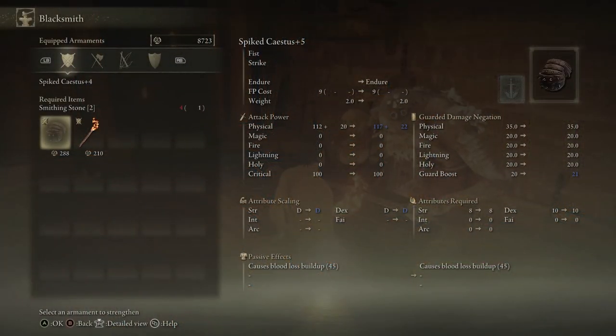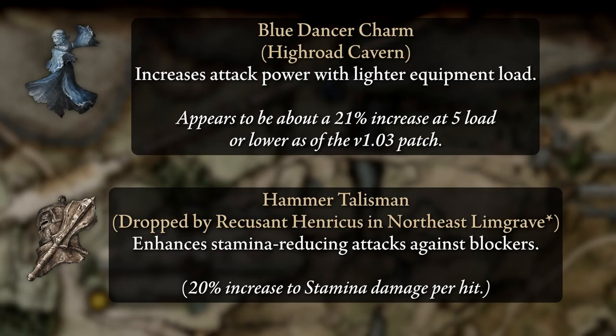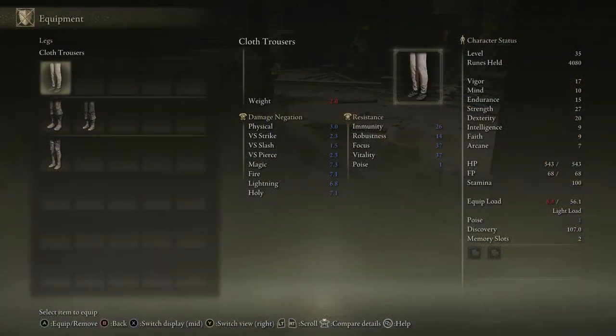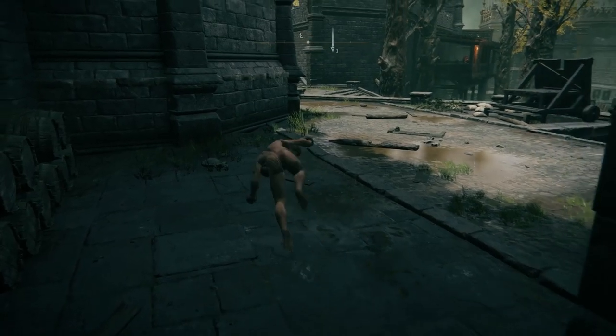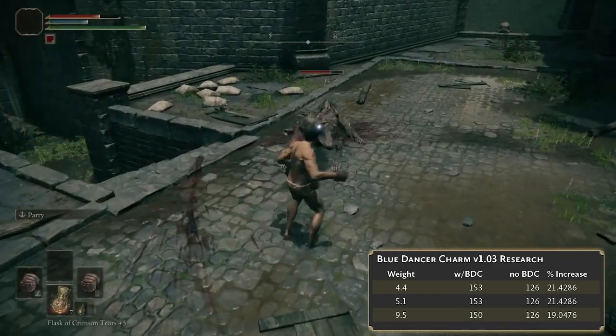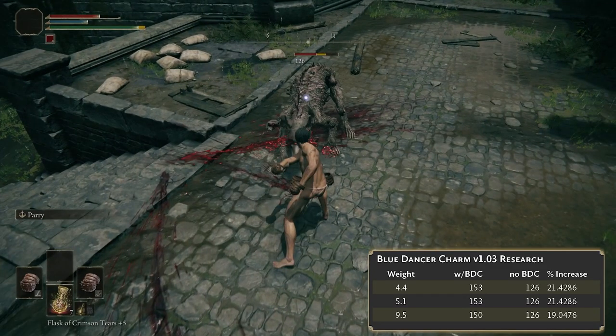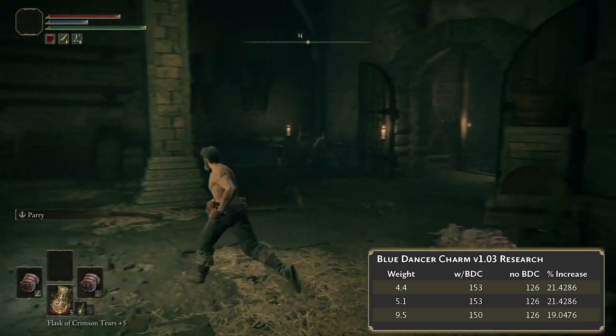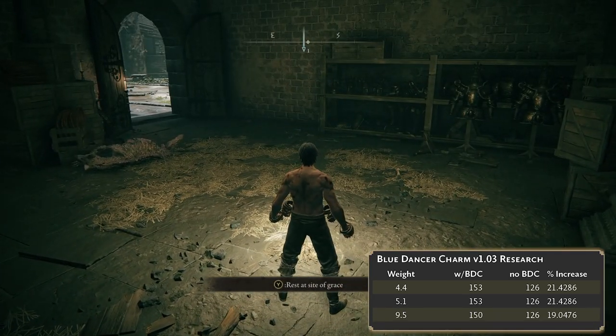We'll be heading back to the safety of Limgrave to get some other optional items for this build. There are two talismans I'd recommend. The first one is the Blue Dancer Charm, obtained by beating the boss of Highland Cave on the map. This talisman is the Flynn's Ring of this game if you played Dark Souls 3 — it increases your damage the lighter your equipment load is. The exact maximum appeared to be 15%, but as of the 1.03 update it looks like the talisman is getting about 21.43% at an equipped load around 5.